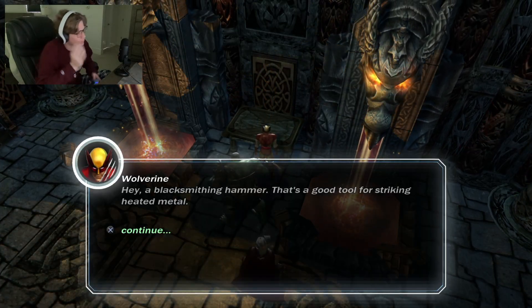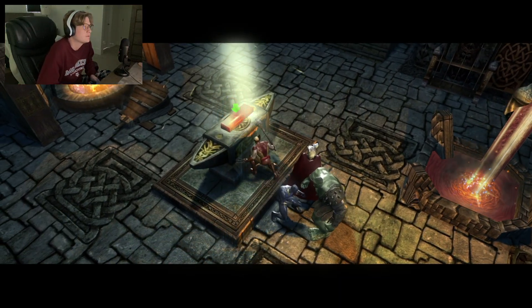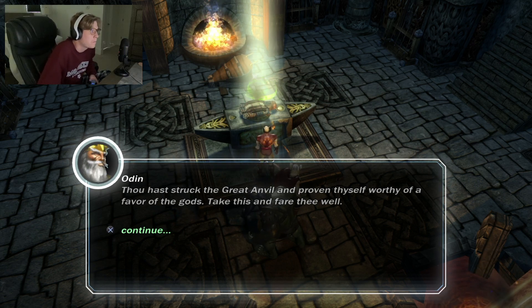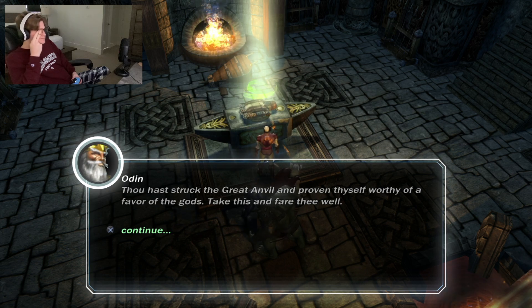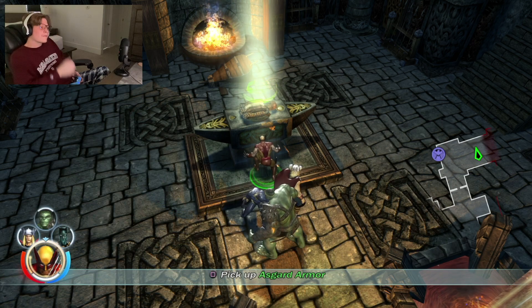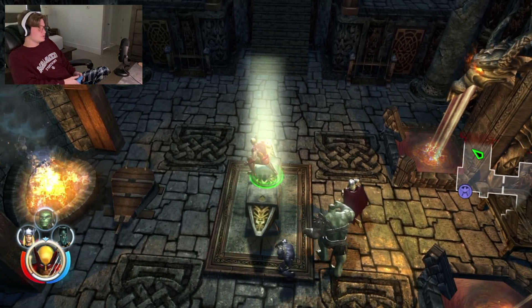I heat the metal and it goes into the Great Anvil, but now I need something to strike the metal with. Blacksmithing hammer — that's a good tool for striking heated metal. Bonk! 'Thou hast struck the Great Anvil and proven thyself worthy of the favor of the gods. Take this and fare thee well.' So that was useless? I bet it's Asgard armor — oh, no it's not.